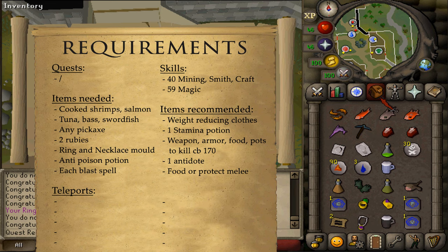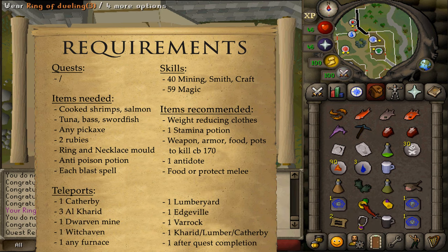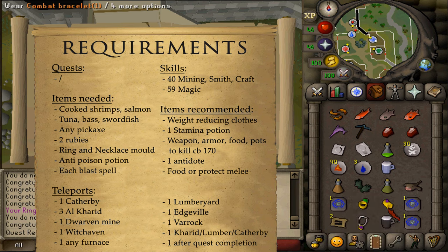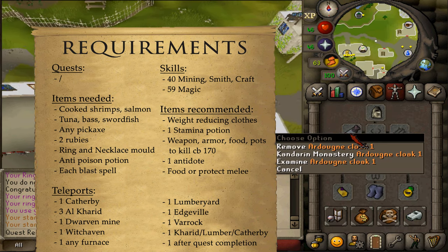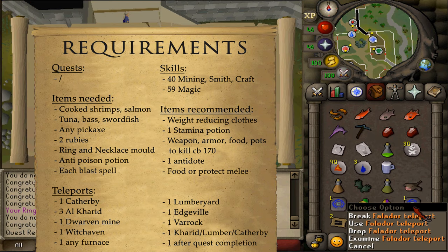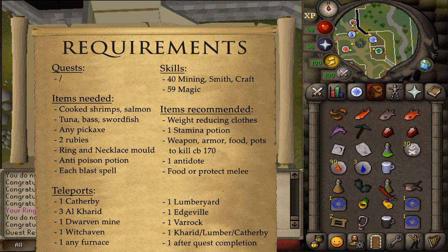For the teleports, there are gonna be a bunch: 1 to Catherby, 3 to Al Kharid — of which 1 to the gem trader and 2 to the Al Kharid mine — 1 to the dwarven mine, 1 teleport to Witchhaven (I will be using an Ardougne cloak number 1), 1 to any furnace, 1 to the Lumberyard, 1 to Edgeville, 1 to Varrock.